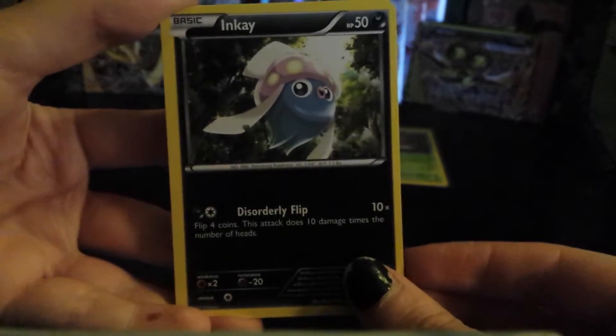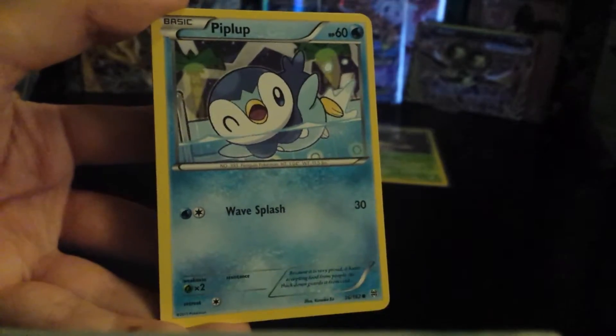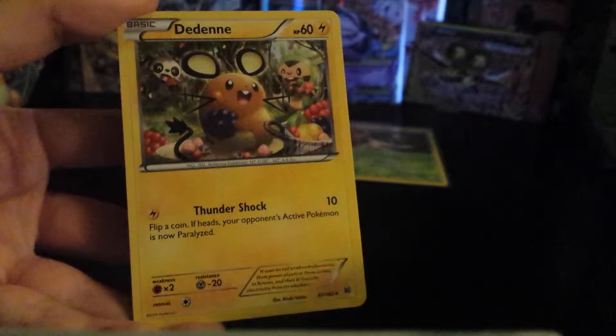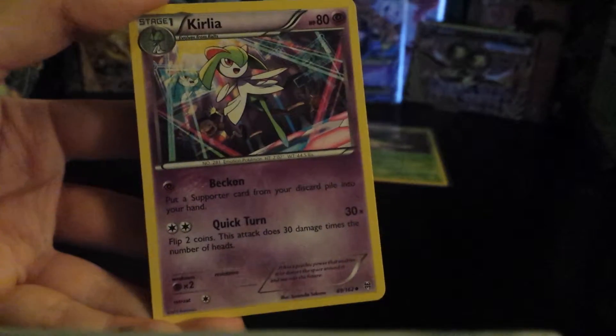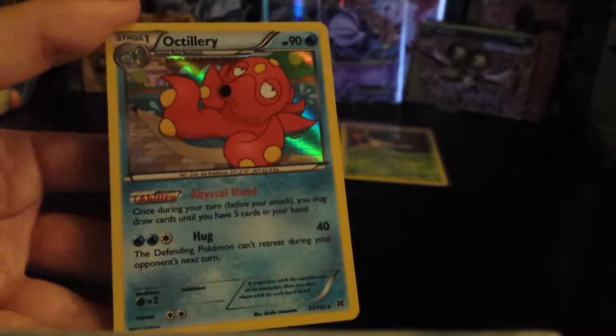Four packs left, and I'm really hoping to get at least one Secret Rare Mewtwo. That would really make this box. We have Inkay, Chespin, Noibat, Piplup, Chespin - I swear, there's like three different kinds of Chespin in this set - Dead Denne, Reserve Ticket, Colia. Reverse Holo is a Remoraid, and our Rare is an Aromatisse Holo. And that is another Holo I did not have. So that is completely amazing.